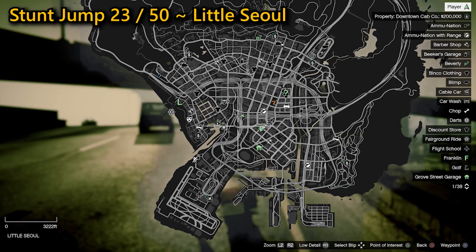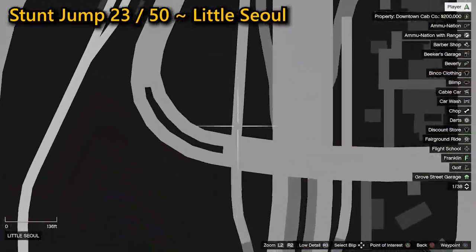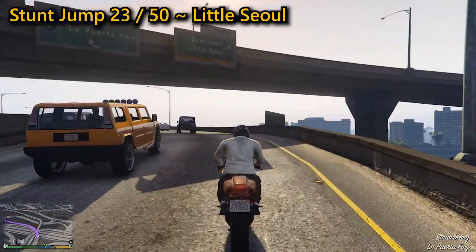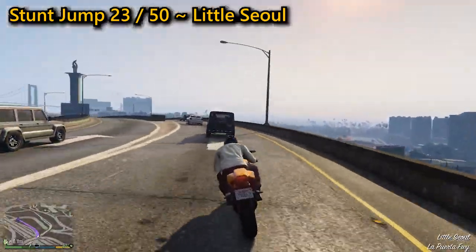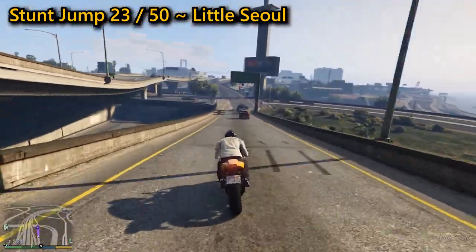For your 23rd stunt jump, found in Little Seoul, it's a nice and simple one. Go down the off-ramp and then hit the jump dead center where you will cross the road below and land on the on-ramp. The only issue you'll face is if a truck is coming from the left or right, so plan carefully where you'll successfully land, completing the jump.